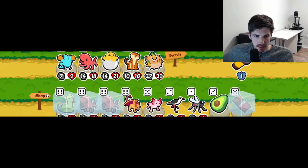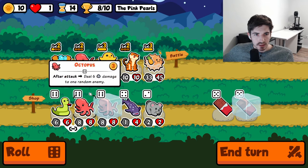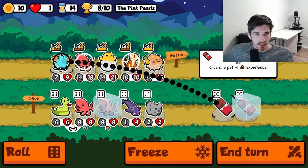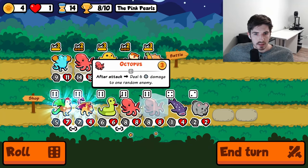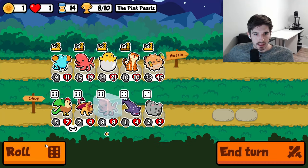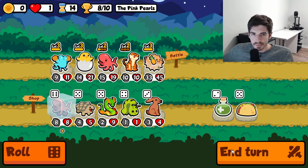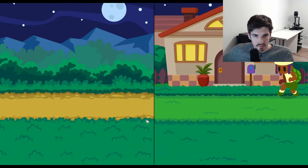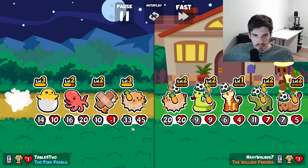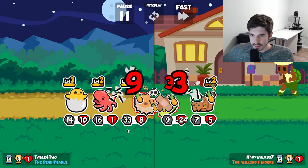Octopus hanging out at the back. I think we do this, and here makes some amount of sense. Let's see how this does — I don't like that our tiger got sauced, but we're okay.